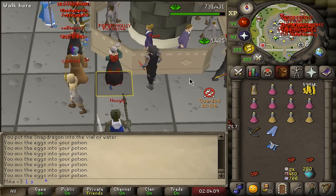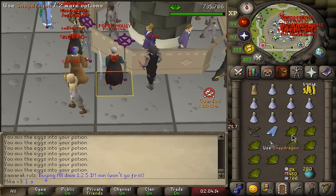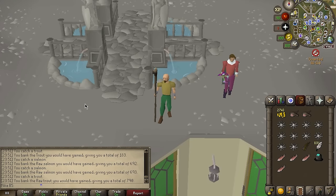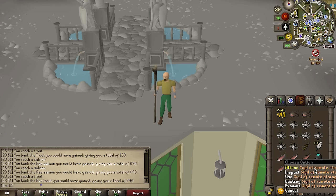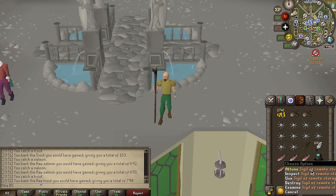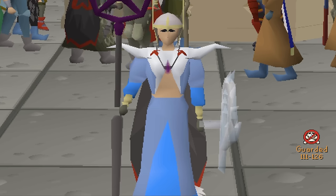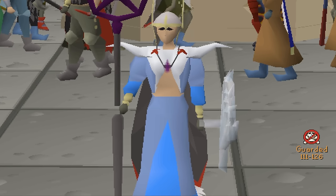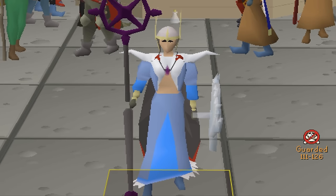I decided to do some late night skilling while waiting for the 4am breach, and while I was skilling I was also fishing on my AFK account. We pulled easily the best possible sigil for the account — sigil of the remote storage. It currently goes for around 9 million Deadman, but the best part is it makes my AFK sessions even more AFK. Before this sigil I still had to drop my items, but now it's completely AFK — 100% chance of all your gatherables going directly to the bank. There's an option to sell it if I ever need money badly, but for now we're gonna use it.